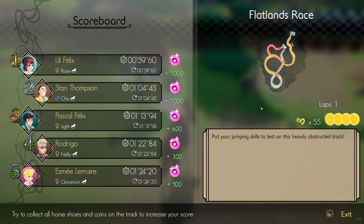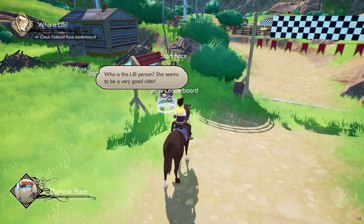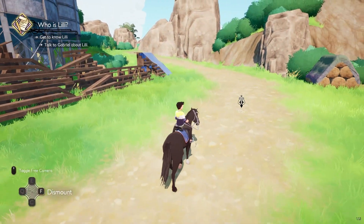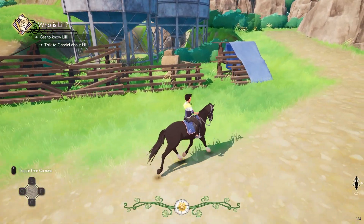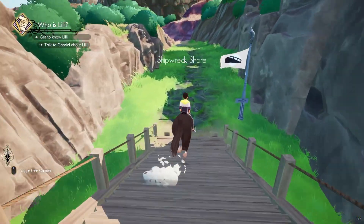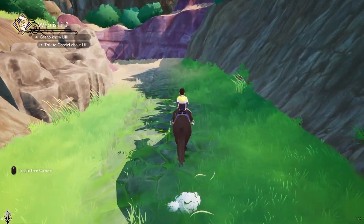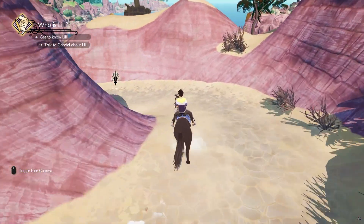I'll go over there, past where I got the horse. There's stuff kind of respawned over here including that thing. I've got four of those now. I don't know what it is. Let me check the inventory — oh, we have this. That's the map. Yeah, I need to go there.